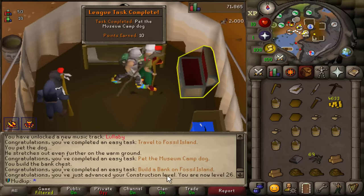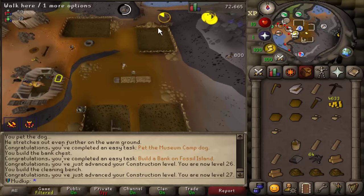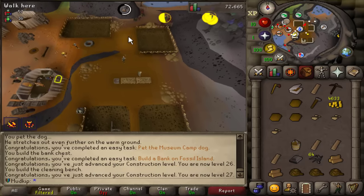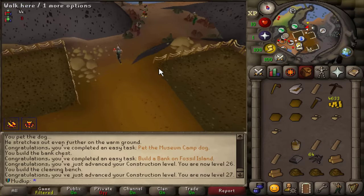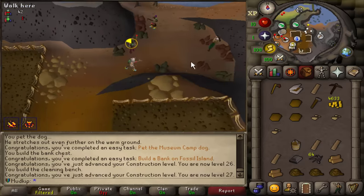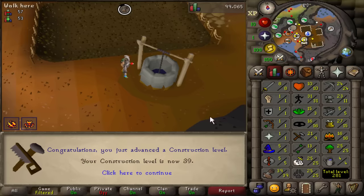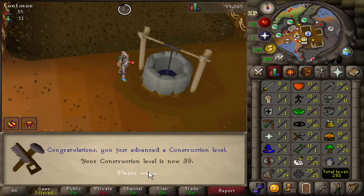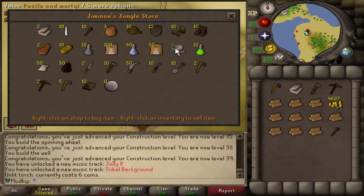Let's build the bank chest — that is also a task. I'm going to do it anyway. I don't think I've ever noticed these iron and coal rocks here before — I knew about the area with the rune rocks, but my brain always skipped over this part. The last thing I need to build for the camp is the revival of old men, and that got me up to 39 construction building all this stuff. The Fossil Island general store has some pretty interesting items — I'm here to buy a torch for 6 GP and maybe a pestle and mortar for later.